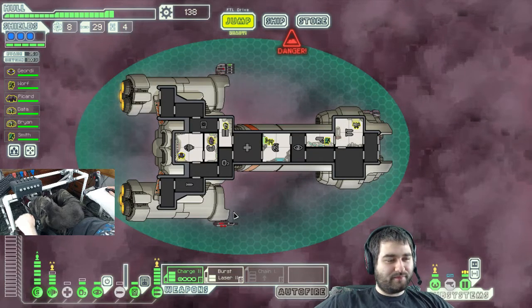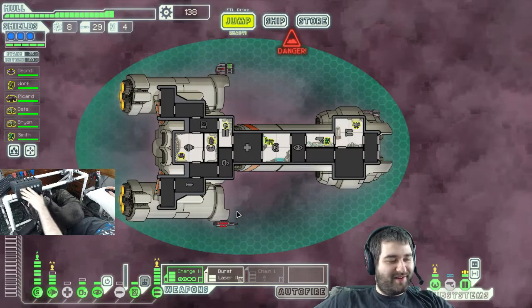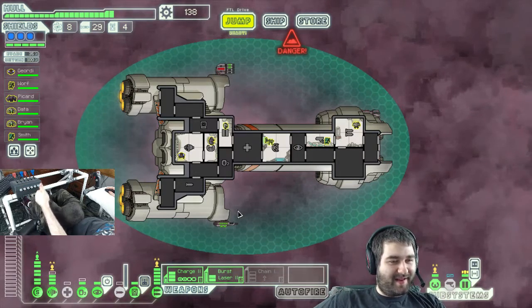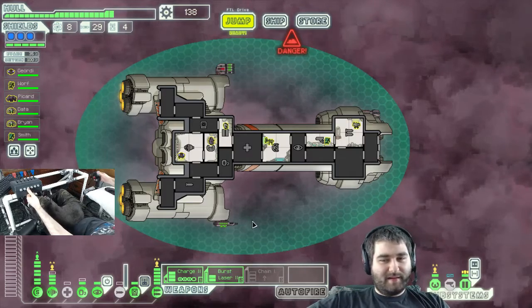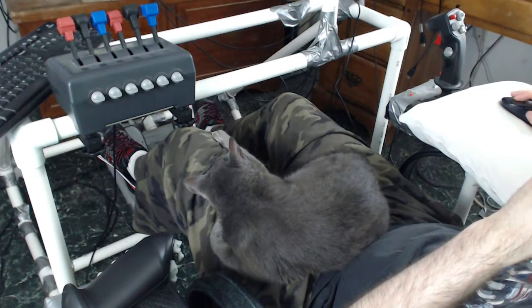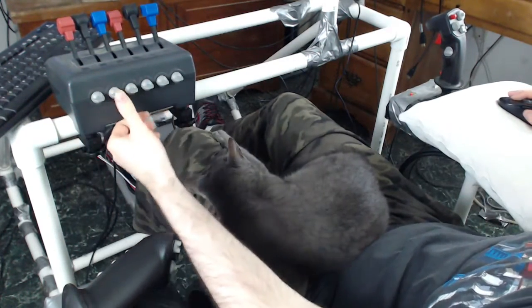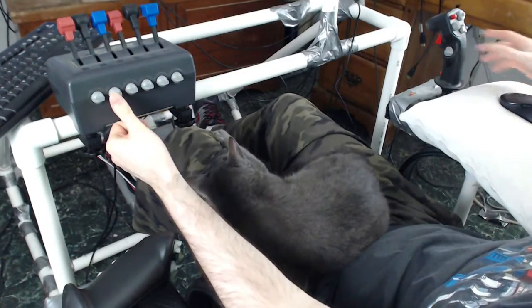So this is the throttle quadrant. All it does is it has six up and down buttons. I probably had it full screen instead of what I wanted — there we go. So this thing has up and down buttons.